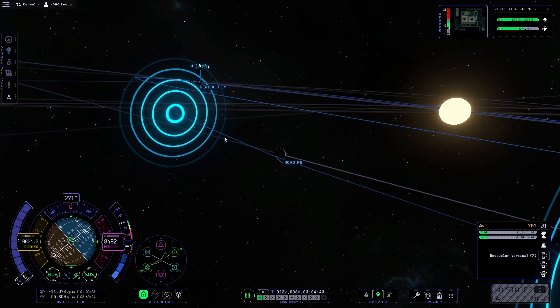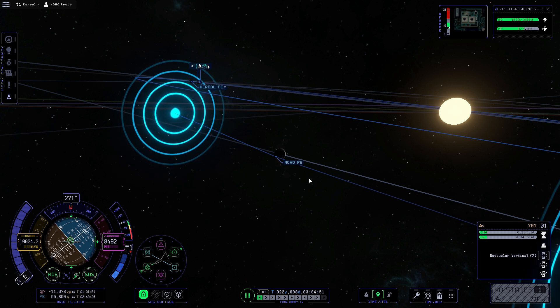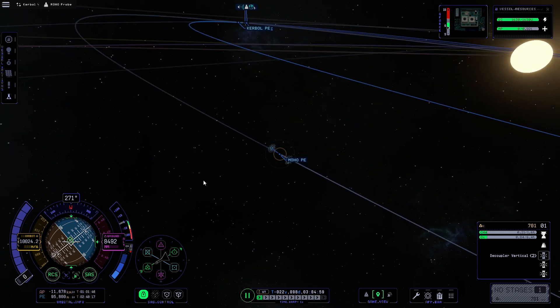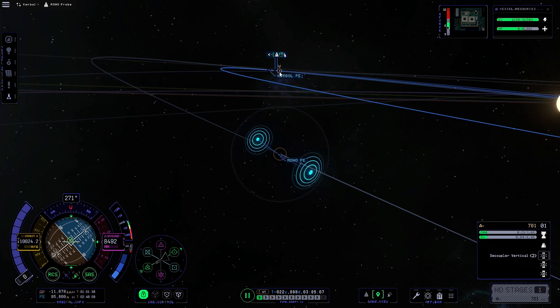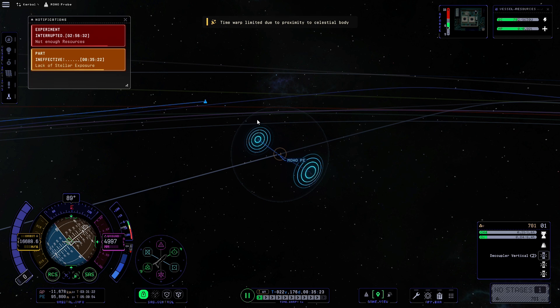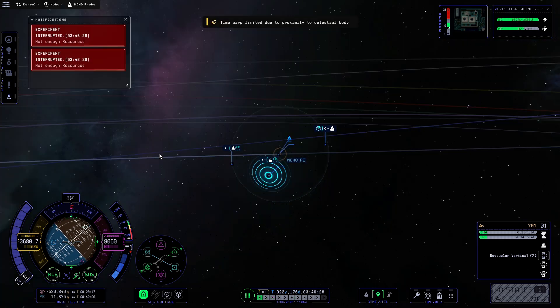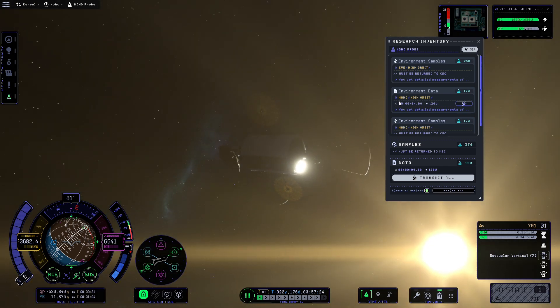11 kilometers will do it. Since we're on an interplanetary trajectory we'll be traveling at quite a speed, but that'll give us plenty of time to do the science. Now we warp in towards Moho — we find the point where we enter Moho's sphere of influence by looking for the orbit segment that highlights only half the orbit. We click there, time warp to that point, and now we are in Moho's sphere of influence.